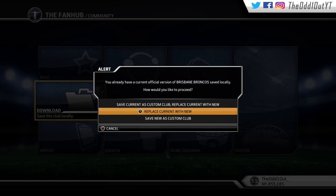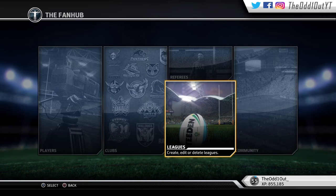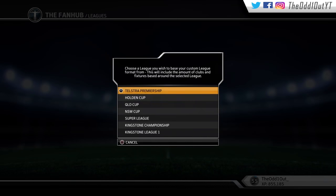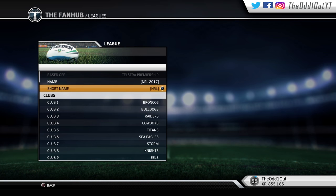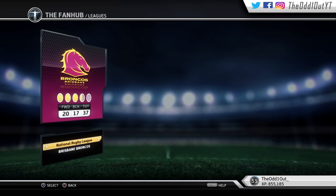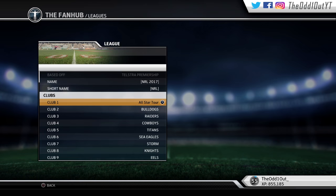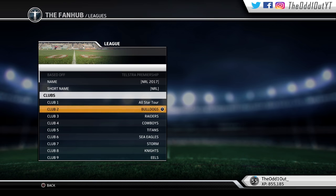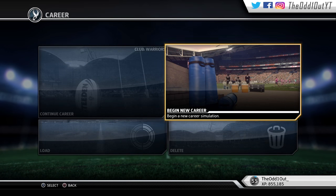Now if you choose to save it as a Custom Club and you want to play those teams in Career Mode, you're going to have to create a new league and put all the downloaded clubs in there. Head over to the Fan Hub, go to Leagues, Create a League, select your premiership and rename it to NRL 2017 or whatever. Then go down to Clubs, click on the Broncos, head over to the Custom Teams tab, and replace that Broncos team with the Broncos team you downloaded. Repeat those steps for the Bulldogs, Raiders, Cowboys, etc., until you've done all 16 clubs.